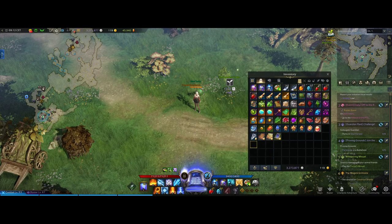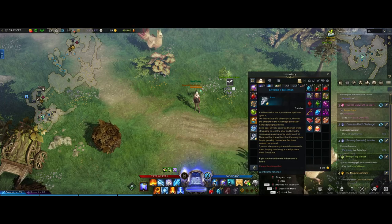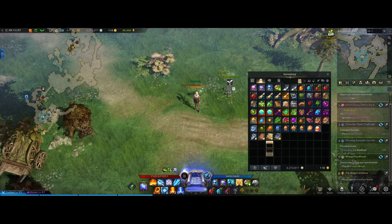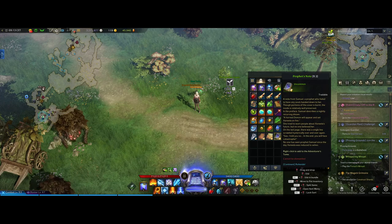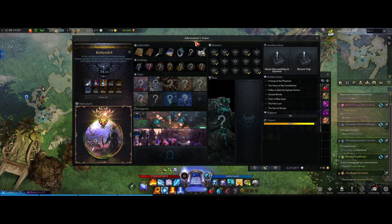Hello guys, Uzun here. Today I will show you how to get Enviska's Talisman, the Illustrated Book of Ancient Elementals, the Unsent Letter, and the Prophet's Note. These are the artifacts which we use in the Adventurer's Tomb in Rohendel.